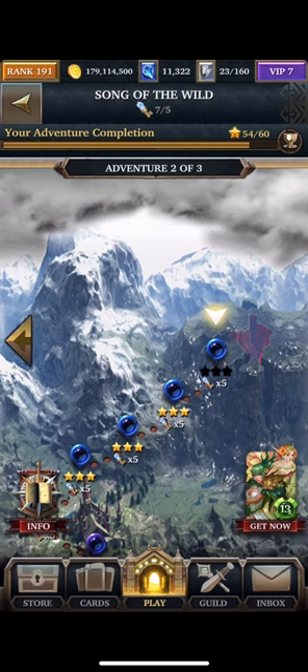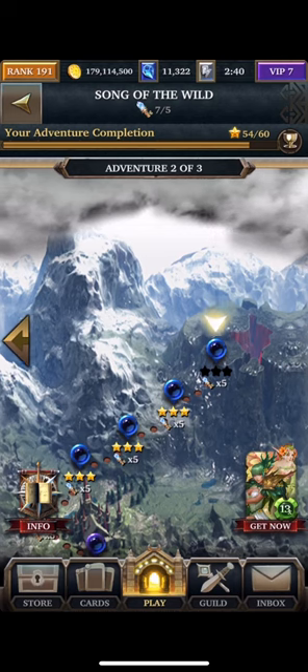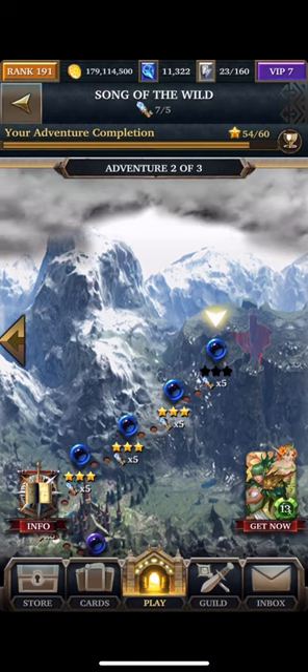So in the last event, we talked about the event Song of the Wild. We did a preview of the event packs, and today I want to do a quick episode just on a recap of the team I'm using, how I'm doing in this event, and what the event deck can look like when you use the team together.